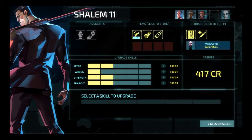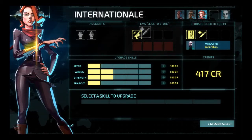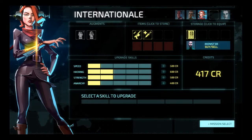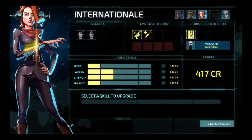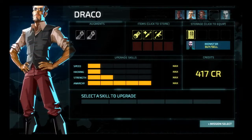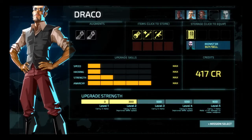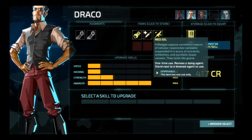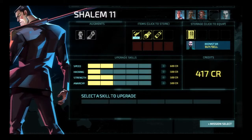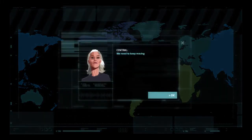Oh yeah, we had to pay the cleanup cost — whatever, I ain't even mad. Shalem, you get the med gel or you get the charge pack, because your weapon actually has ammo. With an ammoed weapon? What are you even doing with your life? And I'm not gonna upgrade anything on anybody right now, because Draco has Anarchy 5 million now — he's just the best stealer of all time. And hopefully he can now start working his way towards strength and speed. Shalem is fine, and I can't afford to get anything on him anyway. So let's go to mission select.